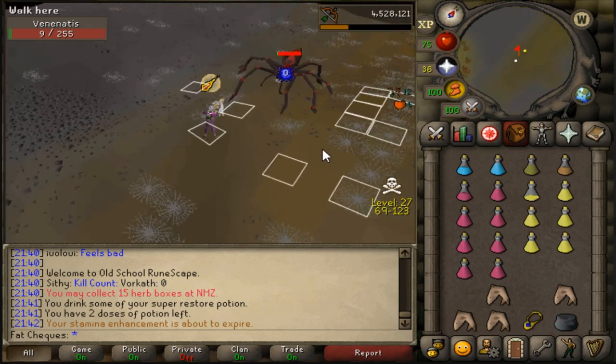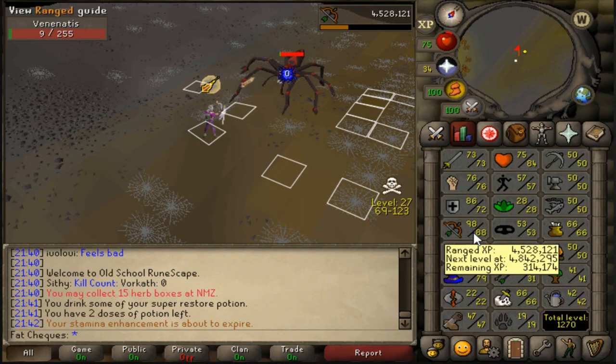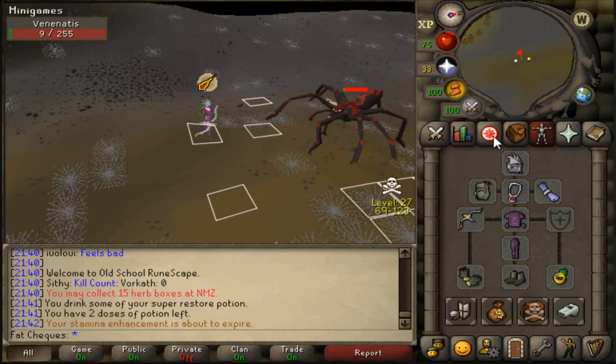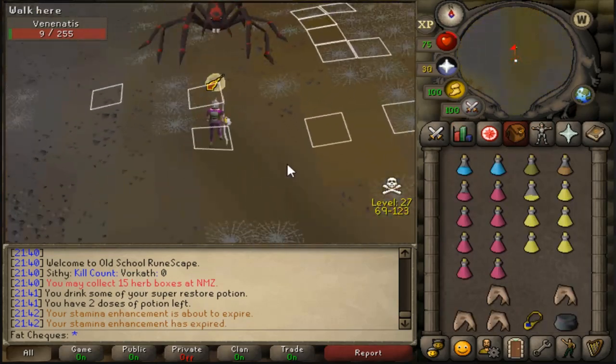In today's episode I am going to be putting the Cruelsbbow to good use, specifically killing Venonatus. And yes, I do read your comments and I am taking the extra second to pronounce that correctly.